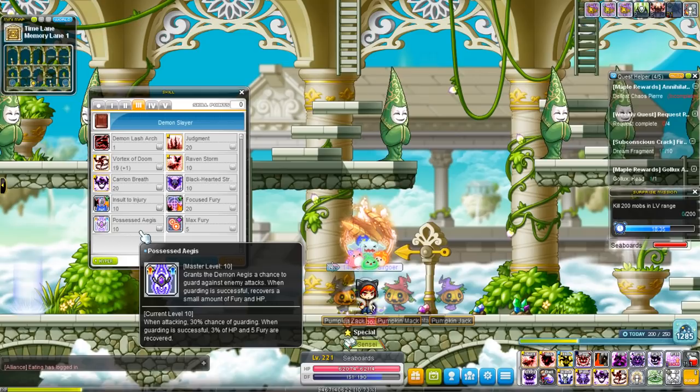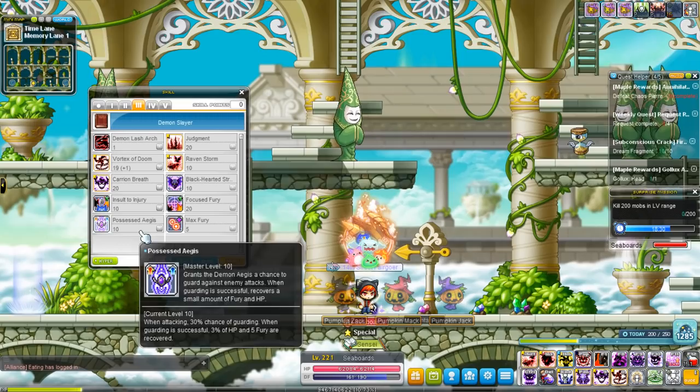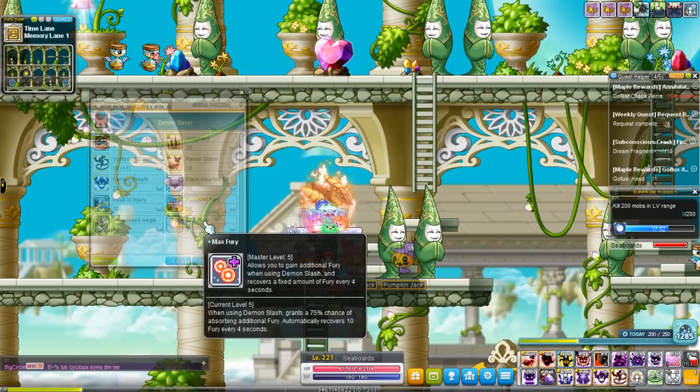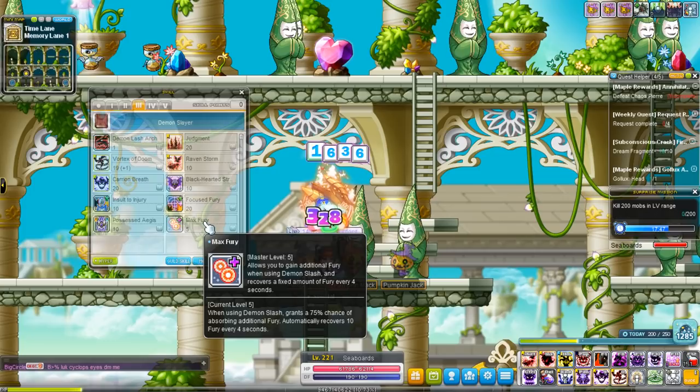Possess Ages: when you're attacking you have a 30% chance of guarding. When guarding is successful you recover 3% of HP and 5 Fury. Max Fury gives you more Fury recovery whenever you deal damage with Demon Lash, and you also regenerate 10 Fury every 4 seconds. You normally do not generate Fury on your own, but with this skill now you do.